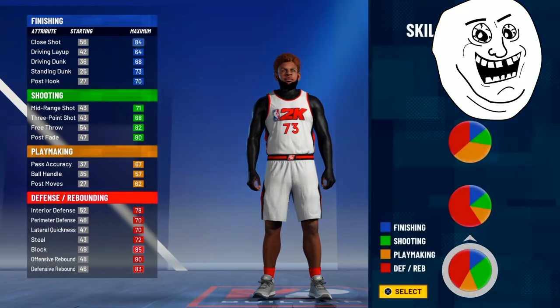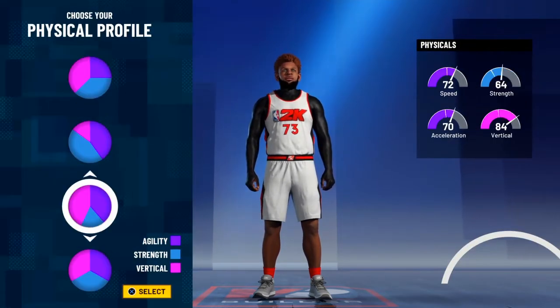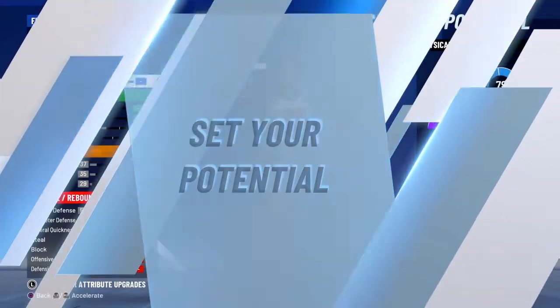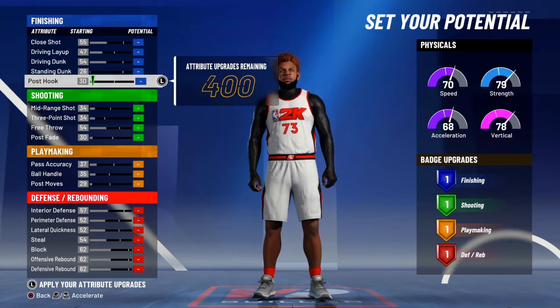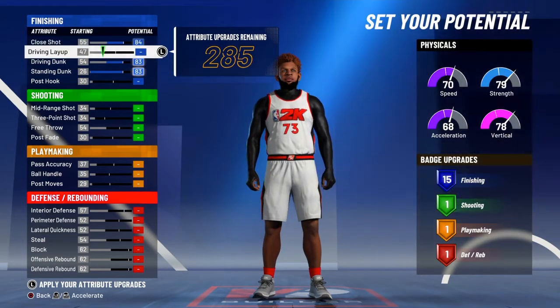What you want to do is pick the all-red pie chart — don't click the group. Now you want to pick the one that has 70 speed with 79 strength. You want to max out your driving dunk, your standing dunk, and your close shot.